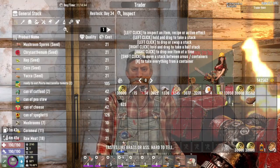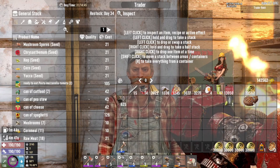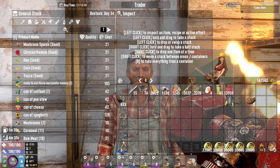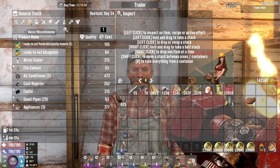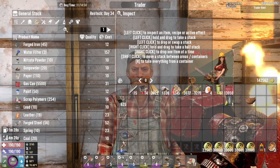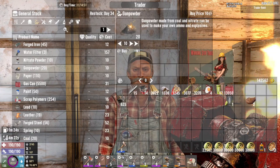The only thing I could not sell is that level five. We are now at 142,000 dukes. Let's see what you've got, Rekt. If by some miracle you had the four-by-four parts, I might actually buy them — I wouldn't because I can just make them — but we definitely need stuff from you. Gunpowder — I will take all of that.